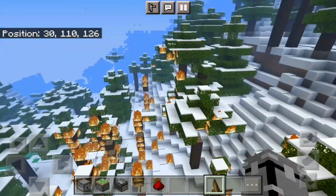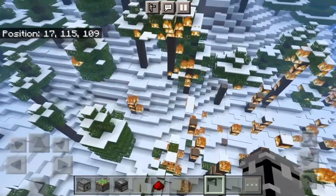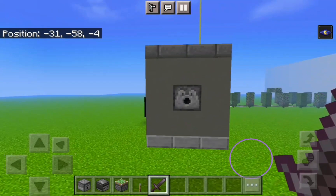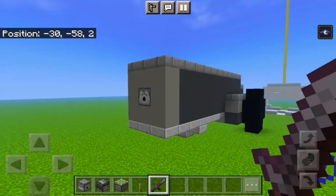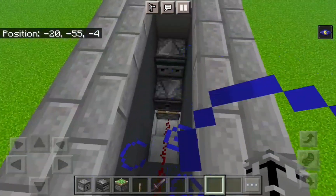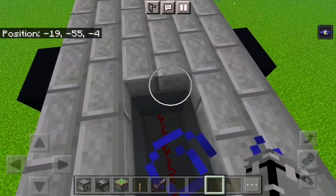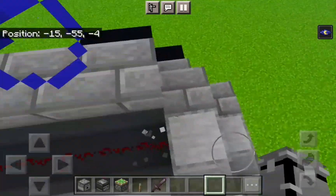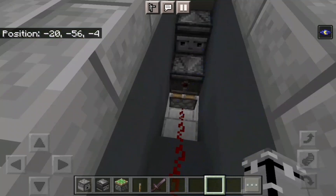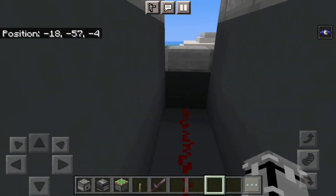This is the damage it has caused. We are back to the fire cannon that I built, and I will show you the inside. When you flick the lever, it will activate the redstone, and the redstone leads to the sticky piston. Then it will be activated, and the two observers touch. It will make a redstone clock and activate the dispenser. It will constantly spit out the fire charges.